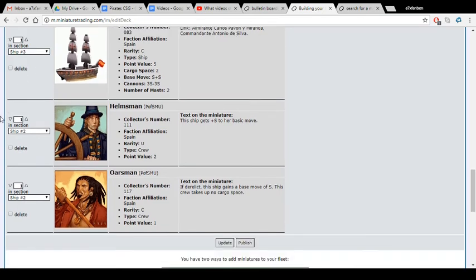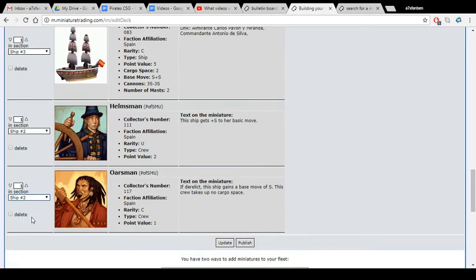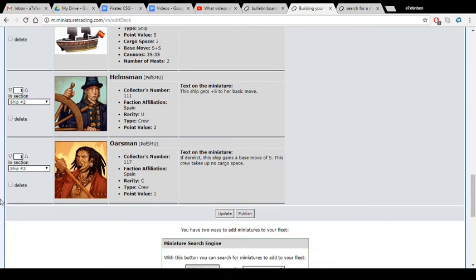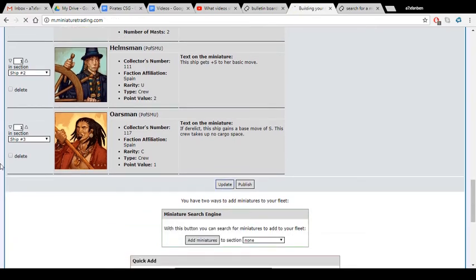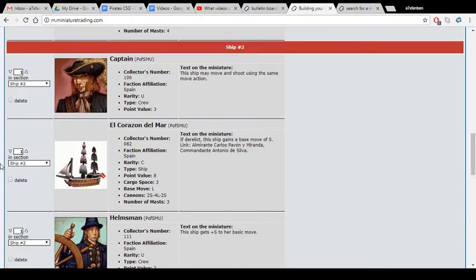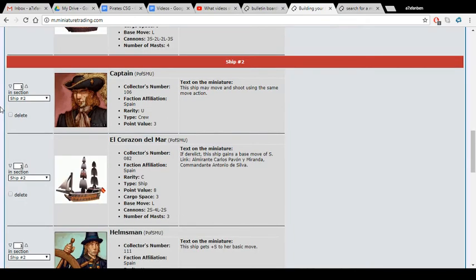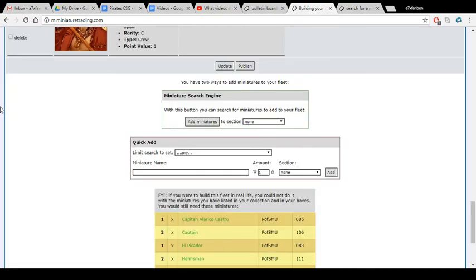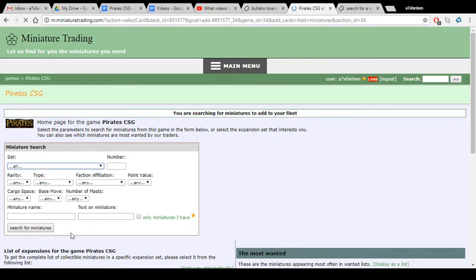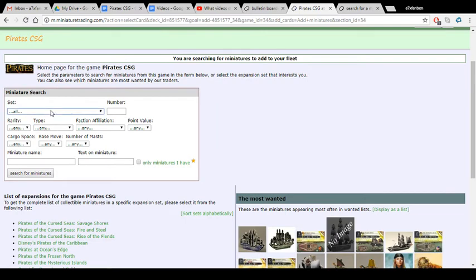The Picador goes to ship number two — I'm going to move it to ship number three. The Corazon Del Mar already has the Oarsman ability built in. So I move those two to section ship number three and hit Update. Now after that change, the Picador and her Oarsman are in the ship number three section. I've got 39 points and one point left to spend, so I'm going to get an Oarsman for the Eagle as well — ship number one.